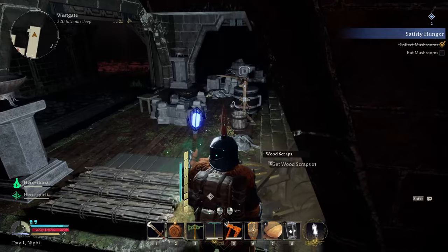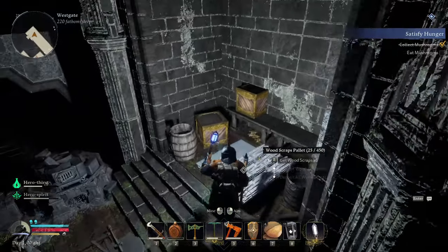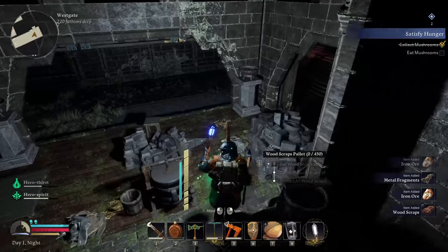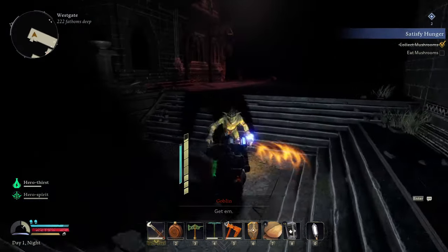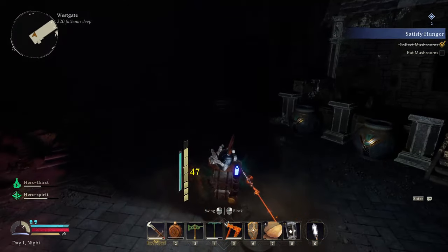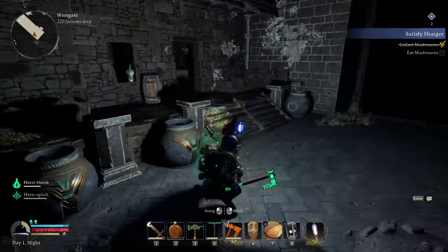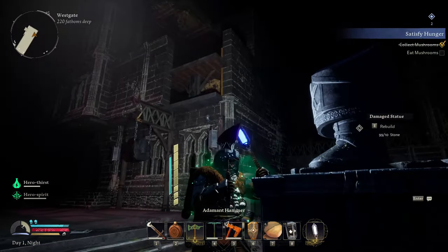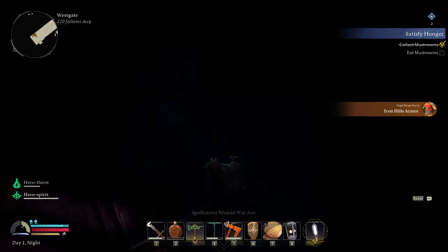There's a nice box here — iron ingots, lovely. Let's take some wood scraps. There's another box — this is just to set up the base, I think. Iron ore, metal fragments. There's a lot of pots here — what's this place? I haven't seen this before. We can't break those pots, they just look cool I guess. That kind of sucks. Let's fix this statue. This is kind of one I haven't seen yet.